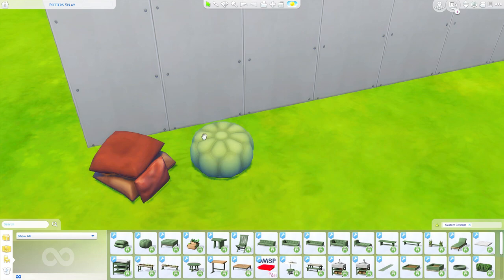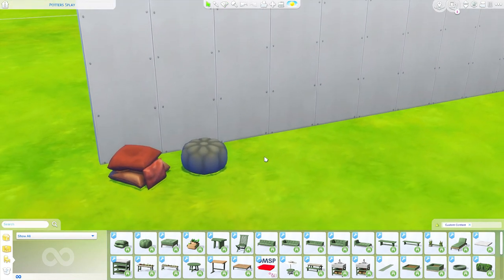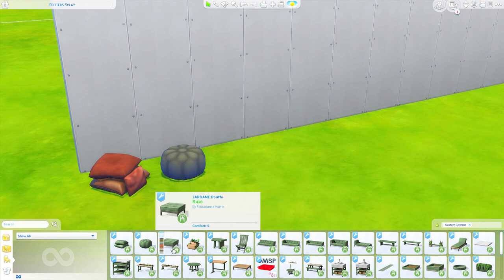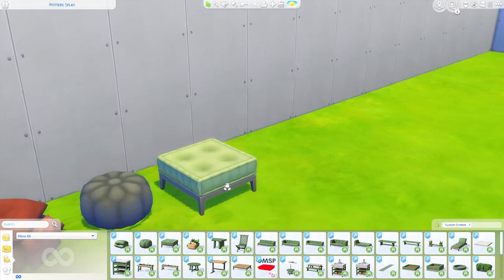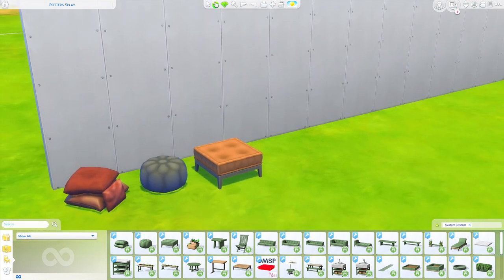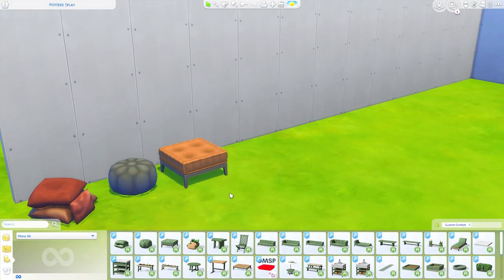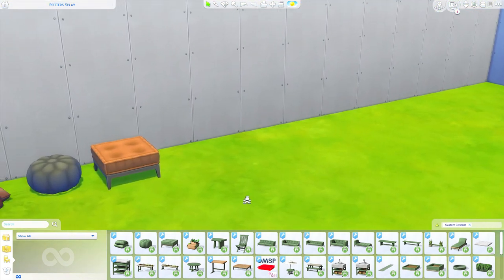We also have a leather poof that resembles the one from Movie Hangout Stuff, but it looks like they put a little flower design on top — absolutely gorgeous. Then there's a third poof, the square Jardane poof, which appears to be like the top half of the poof from City Living. Those patterns were so vibrant and eclectic, but this is just so neutral and beautiful. All three poofs are stunning and I appreciate the neutral aesthetic throughout.